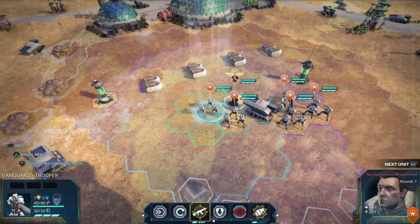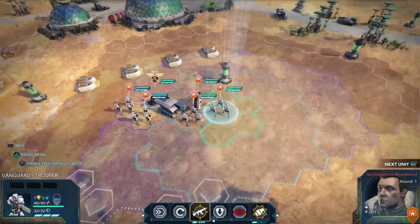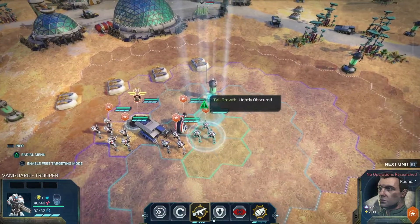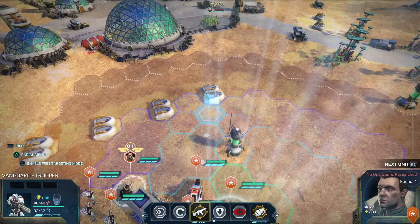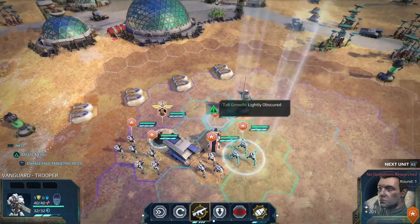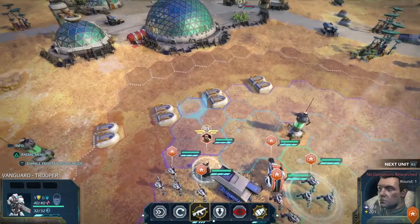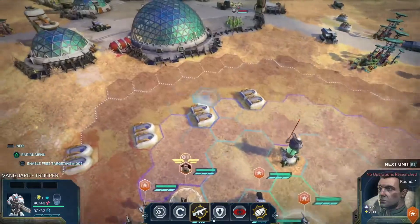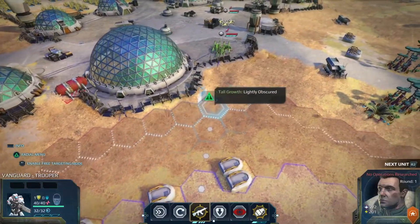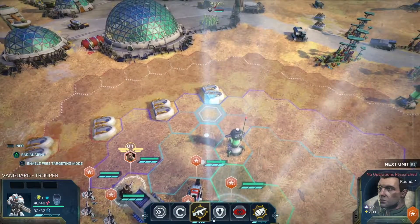You can tap R2 to switch between troops. I'm going to move this guy up. The light blue means you're spending one action point, the darker blue or purple means you're spending two points, and if I move him all the way up that spends all three of his action points. I'll move him up here.